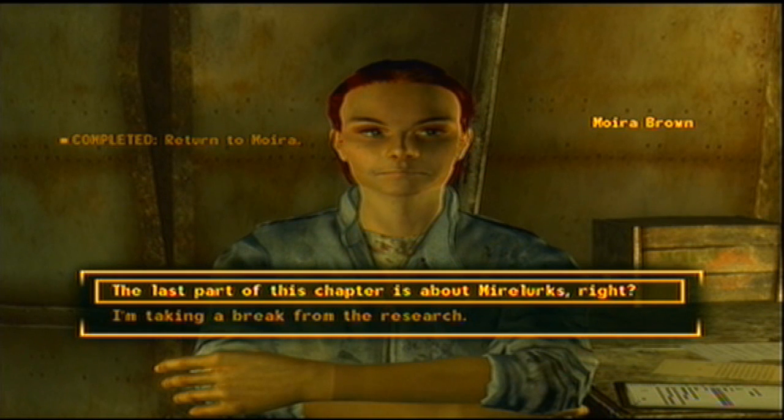Jets heal up — I believe it's 30 action points, which is AP for short. And Psycho boosts your damage from using weapons by 25% higher, which is very helpful.